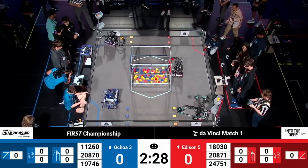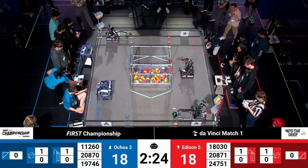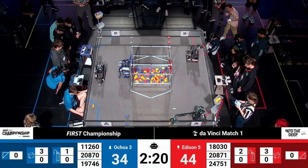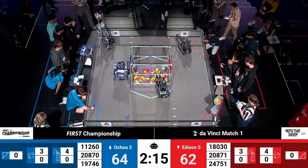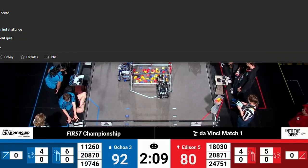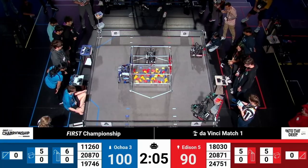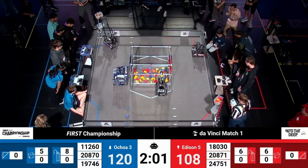Welcome, robot fans, to playoff match number one here on Da Vinci Field. We've got robots scoring very quickly so far, with Team 20871 Eureka putting a third specimen up for the Red Alliance. We've got four specimens, now five specimens for the Blue Alliance, with high basket scoring as well for the Blue Alliance by Team Matrix. Another blue sample goes up into that high basket, with the same thing happening for Team 18-030 ViperBots Leviathan over on the Red side of the field.